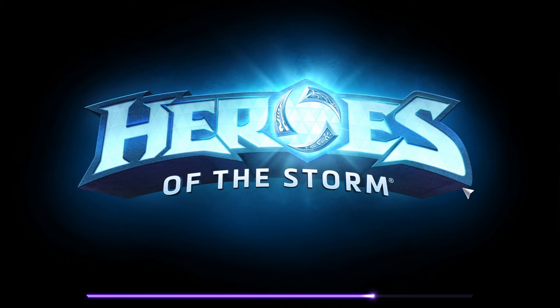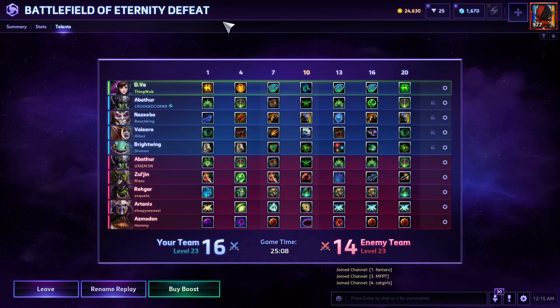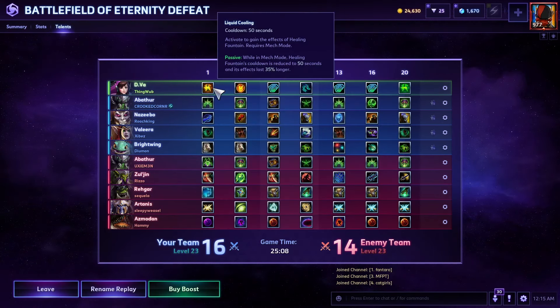I did kind of trash on the Full Metal talent at level one, but there are builds you can go that do make it better and more viable. So at level one we went for Liquid Cooling. What this does is it puts your sippy cup on an activatable ability that you can use anywhere on the map, and additionally it will heal you for more, with a shorter cooldown of 50 seconds. Just such a good ability to spam out and allow you to be on the battlefield at all times.